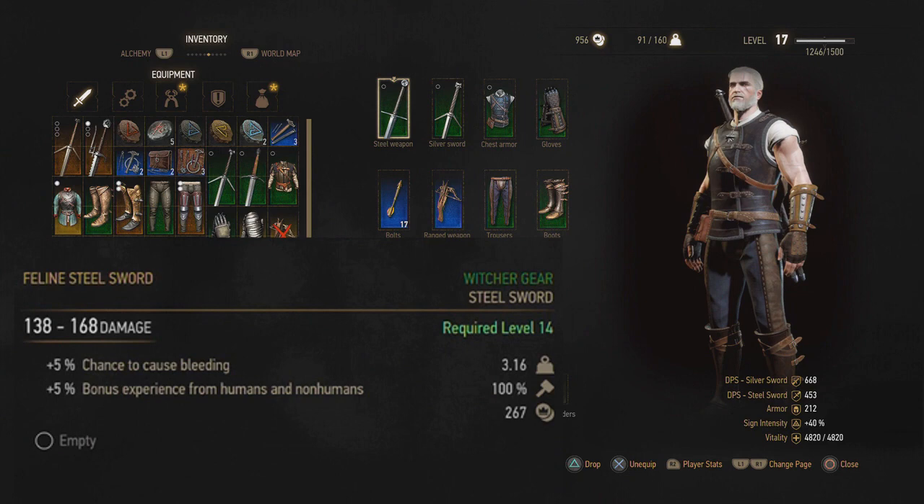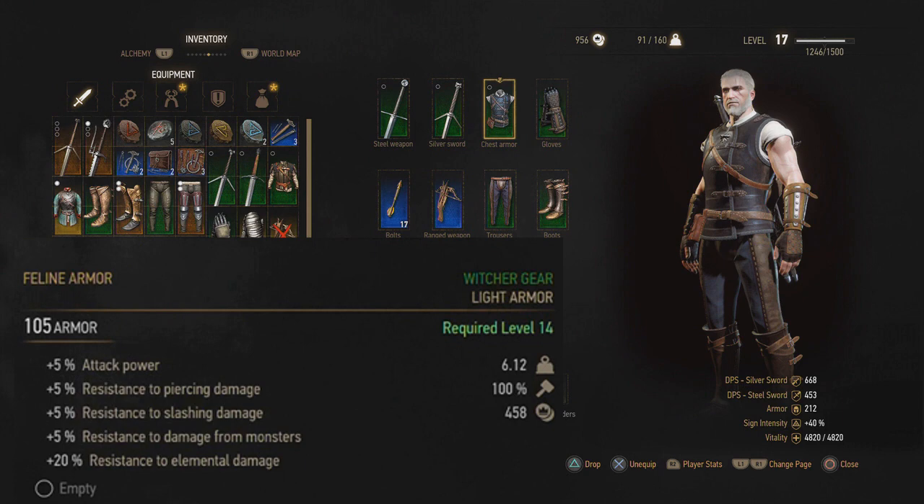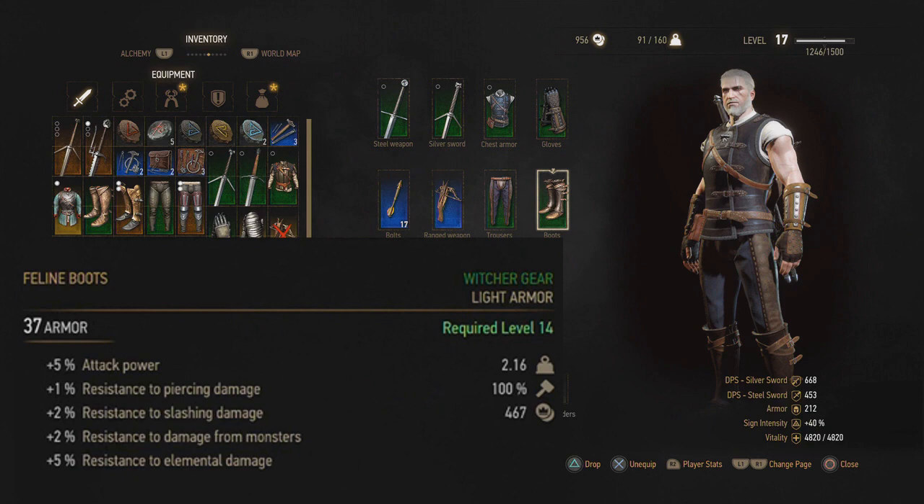Let's go have a look at this gear we've just freshly acquired. 5% causes bleeding, 5% bonus experience, 20% bonus experience from monsters, and 12% sign intensity. 5% for almost everything, and 20% resistance to elemental damage. Wow, this stuff is great. 5% attack power, resistance — only 1%, but it's resistance to a lot of things. There's a lot of resistance in this one: 2-5%s, 2-2s, and 1-1. That gear's rated for level 14, but it's pretty damn sweet.